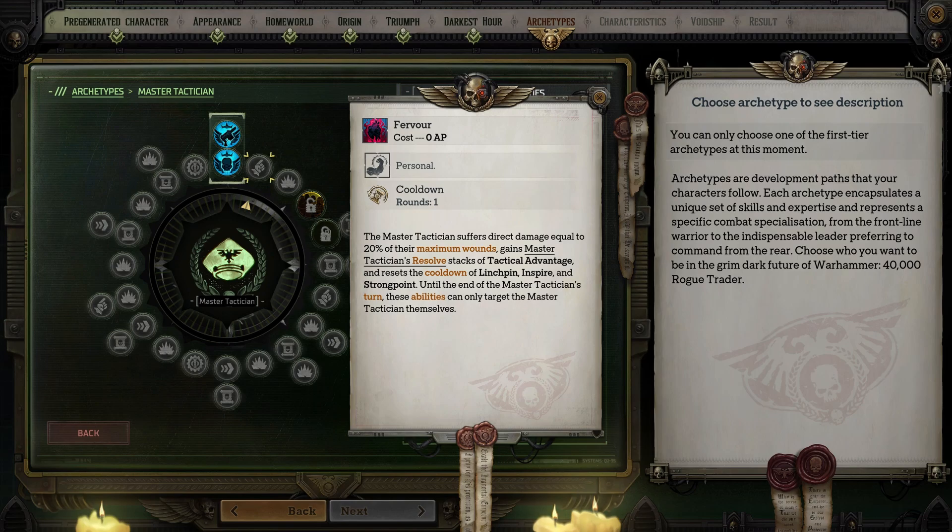Fervor deals direct damage to you equal to 20% of your maximum wounds in exchange for an amount of resolve equal to your stacks of Tactical Advantage, and it resets the cooldowns for Lynchpin, Inspire, and Strong Point. Until the end of your turn these abilities can only target you. Those abilities all have a cooldown of one round, so basically you could cast them on an ally then use this and cast them on yourself. I don't think that's worth it and would skip this.